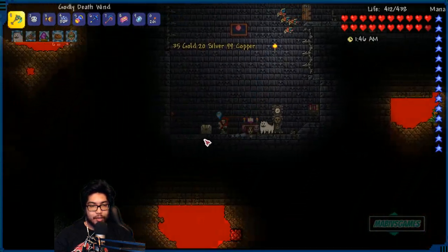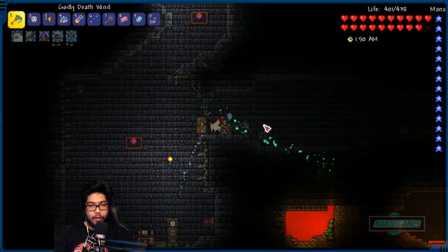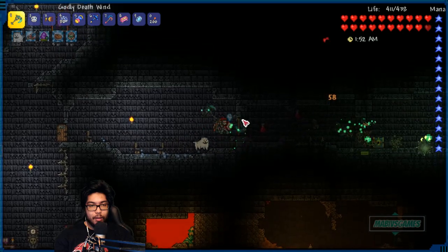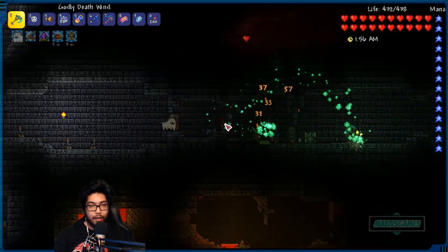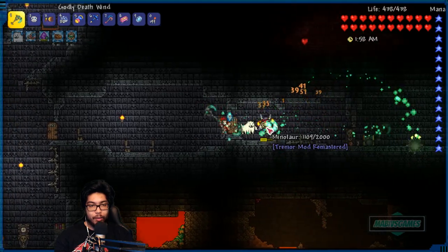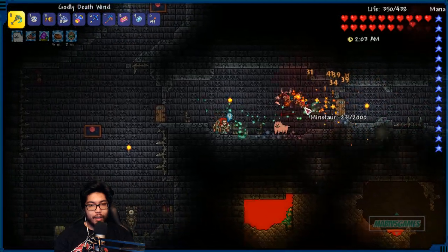Oh my god, so much stuff! So much loot - loot for days. No shield again - no shield game. Oh here's another chest, another special. Is that a minotaur again? Is that a drop? That horn - we don't need it. Oh yeah, I swear he's using the mimic AI.